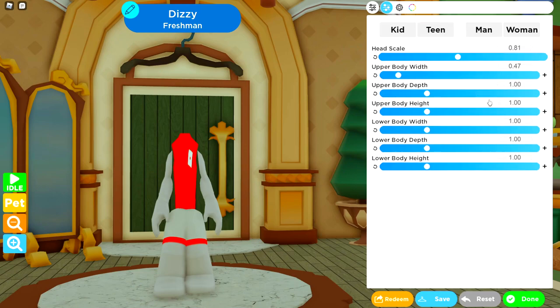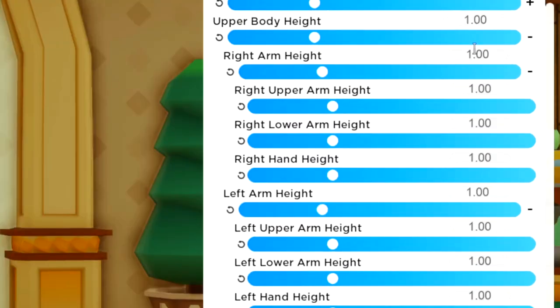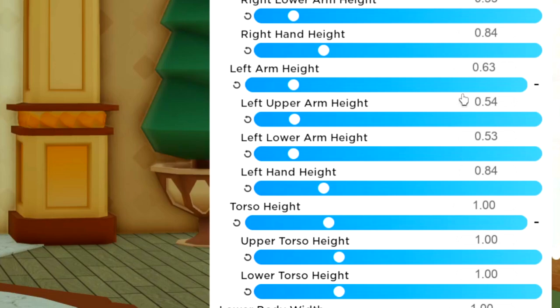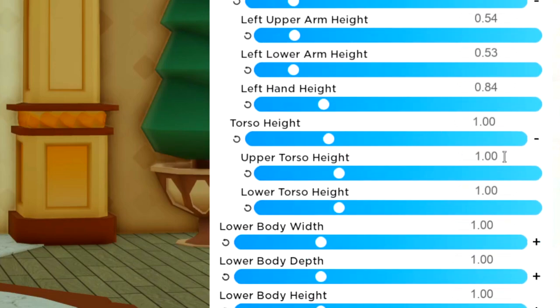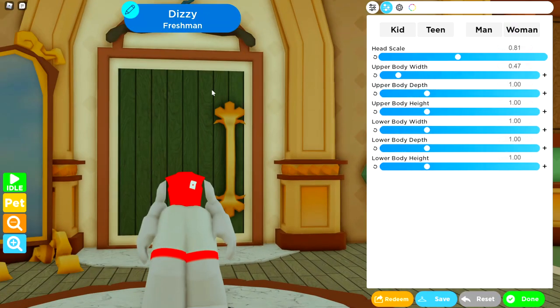Upper body depth is now done. Expanding the upper body height section: right arm height is 0.63, the next is 0.54, then 0.53, and to finish off this arm it's 0.84. Replicate those three values to the left arm as well - both arms done. Move to the torso: 0.33, and for the lower torso 0.58. That's the upper half done.